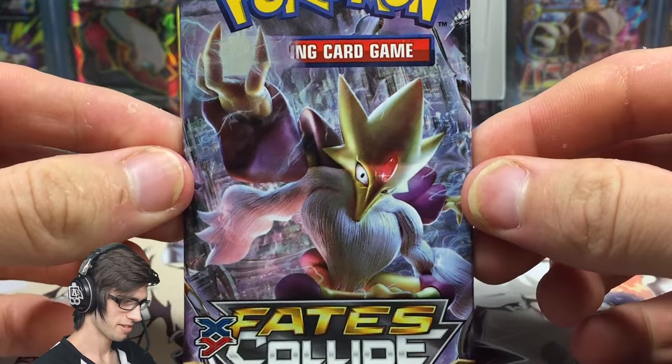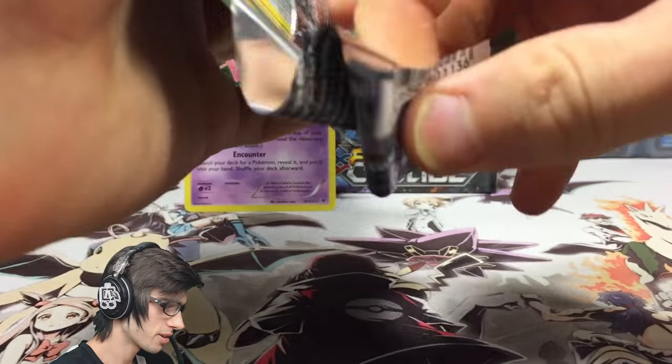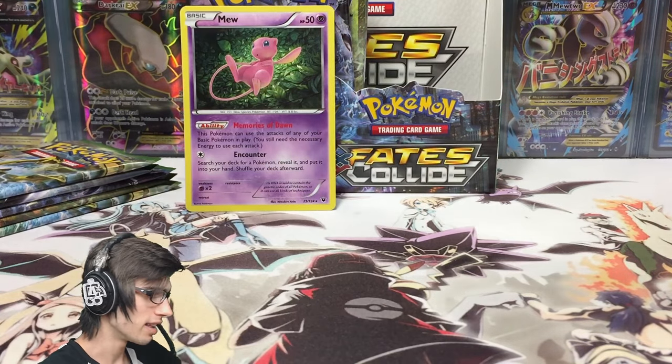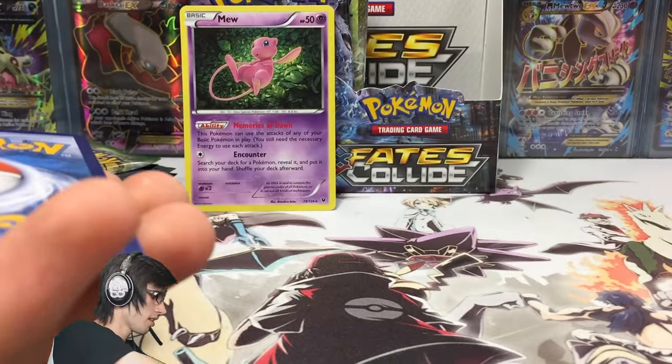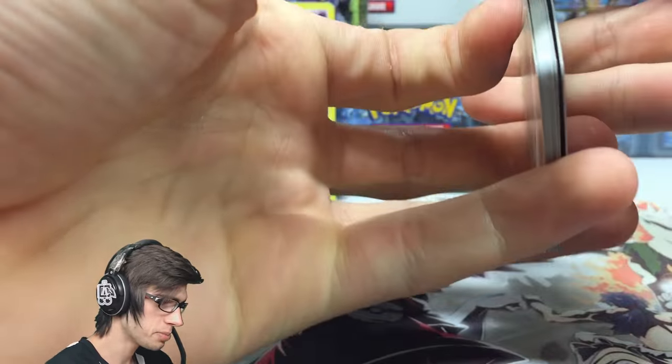We got a Mew with Mega Alakazam pack art next — that is awesome. Let me know in the comments what you guys think of that. There's also a code for you guys — let's see what we can get from this pack.